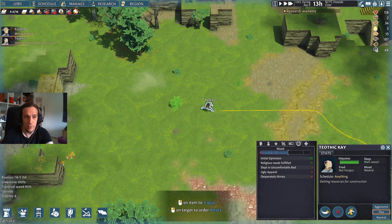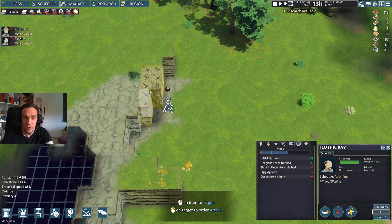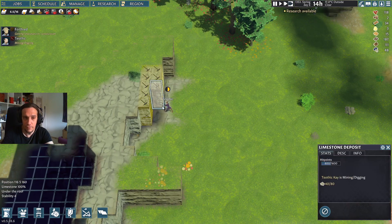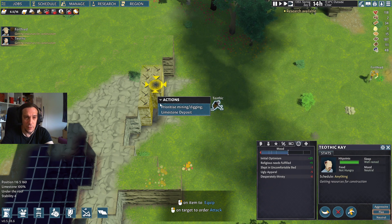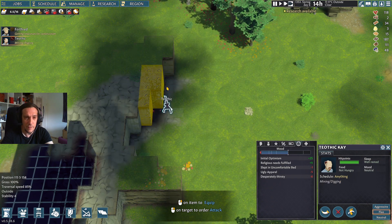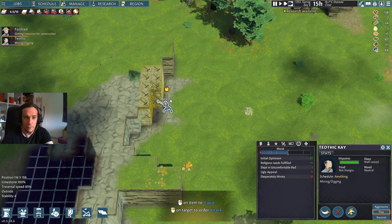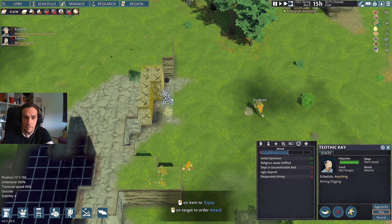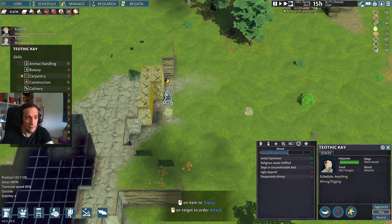Tia Thicke needs some more experience, and the most important thing right now is actually getting the storage done because we just don't have enough storage zone. We should be able to live off the berries quite well for the time being. Tia Thicke is doing the least efficient work — mining a little and then constructing right away. I don't really want to micromanage them right now, it's not that important. It's 80 units of stone per block.